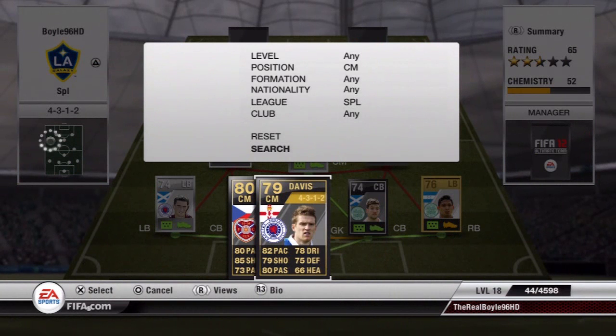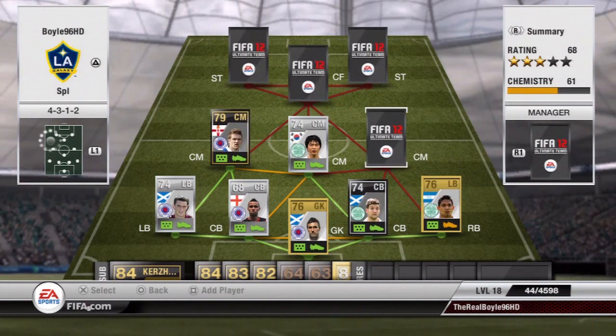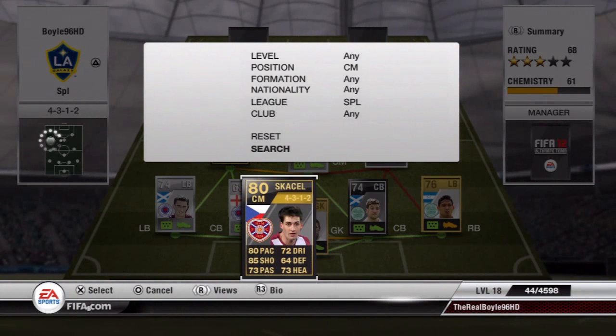Davis, the Rangers centre midfielder, with his 82 pace, 79 shot, 80 passing, 78 dribbling, and 75 defending. Cost me 12,000 — we'll call it 13k. Really good for that price and I definitely recommend him.